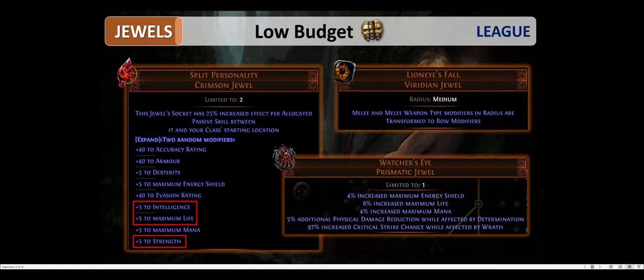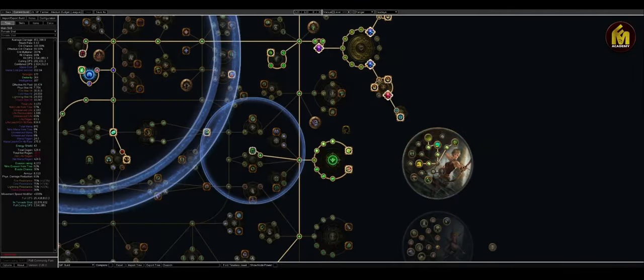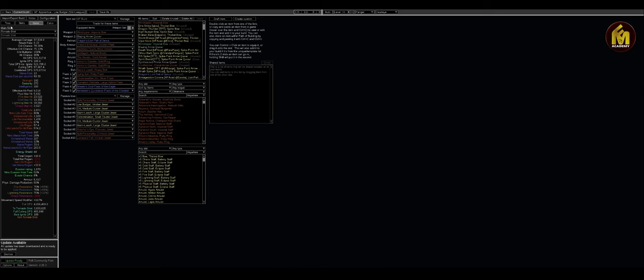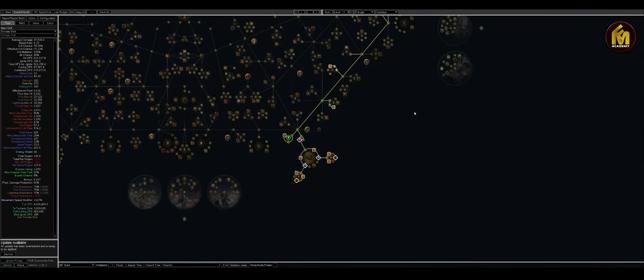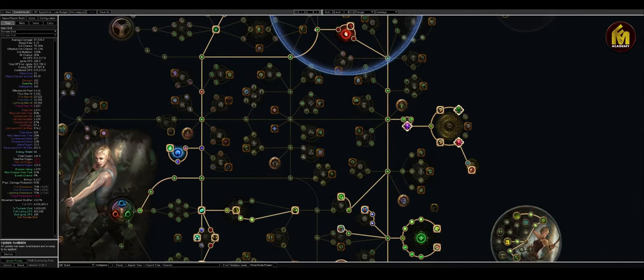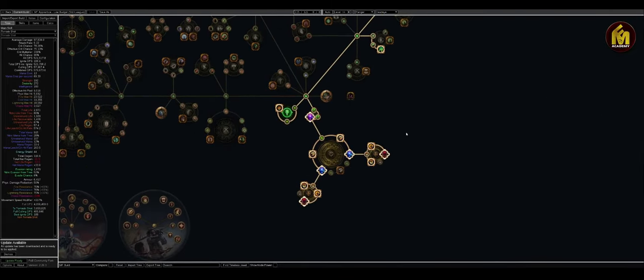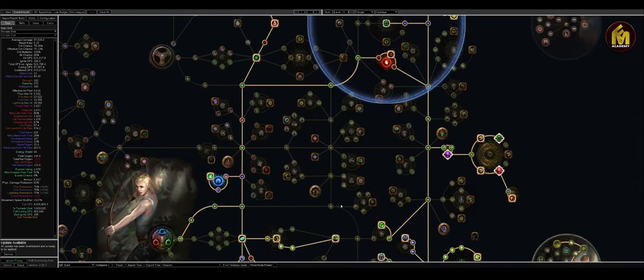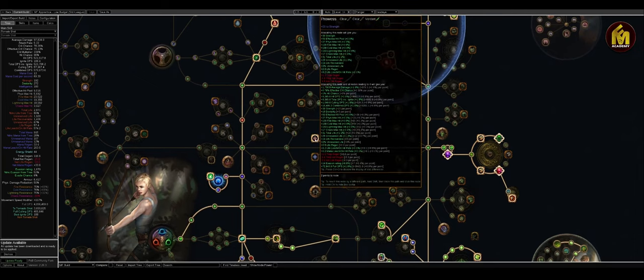Then we have the low budget jewels. Split Personality is a great way to get your attributes. My personal choice is plus five strength and plus five intelligence. I'll show you my Path of Building to demonstrate how big a difference this jewel can make. By placing Split Personality on the bottom of the tree inside some clusters and making a very long path up, with two Split Personalities your intelligence and strength are pretty much covered. If these items aren't easy to get early on, simply get Thief's Torment and Prowess — that's the simplest way.